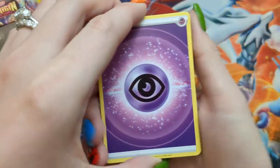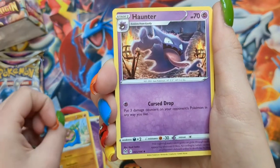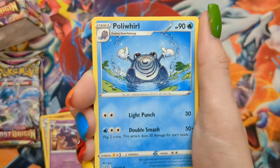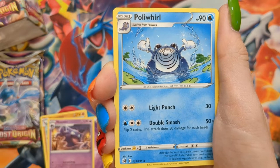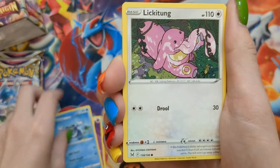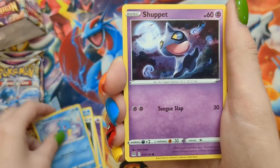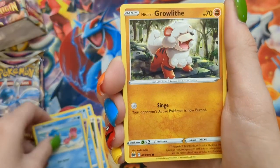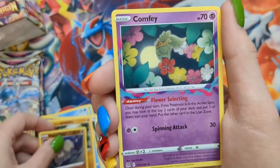Pack sixteen: Psychic Energy, Gastrodon, Haunter — very cool — oh my god, look how cool that is! I love it — Poliwhirl! Lickitung, Horsea, Shuppet, Shellos, Hisuian Growlithe, a Relicanth Reverse, and a Comfy.